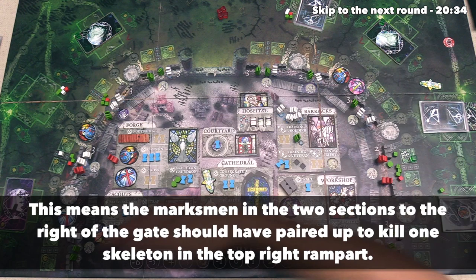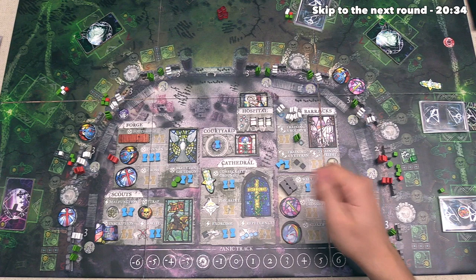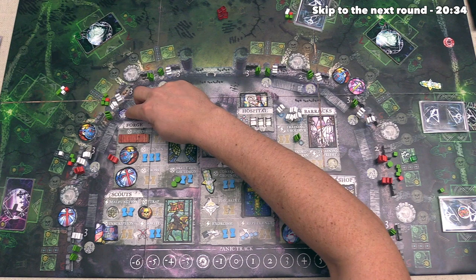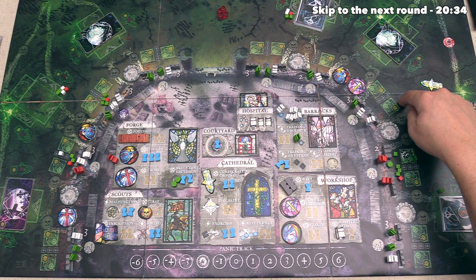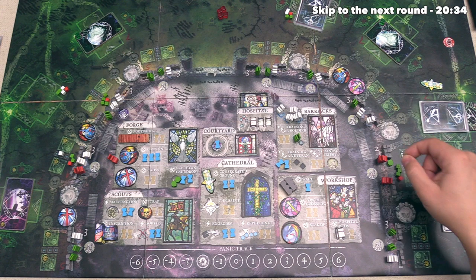Now, every priest is going to repel one phantom from the associated area. It seems like this priest does not have any phantoms to hit, and then every consecrated ground will destroy the strongest unit in that rampart. The invading player was once again able to dodge that over here, and the last thing that we get to do is the skeleton cauldrons, which will destroy one skeleton from that associated area — this is going to go to the altar of death. Next up, we would evaluate any stakes that were built, but we have not done that yet.